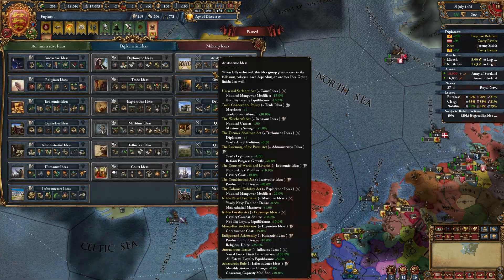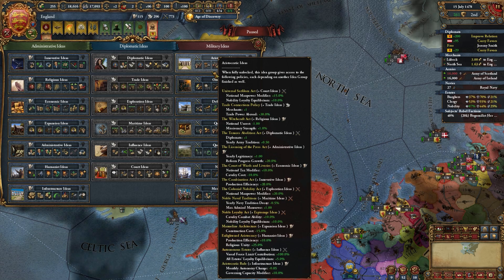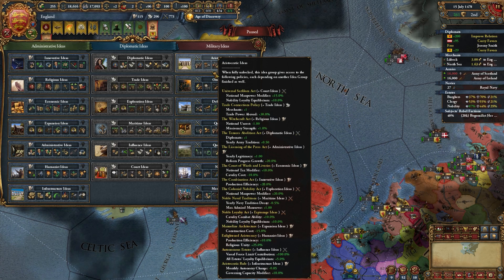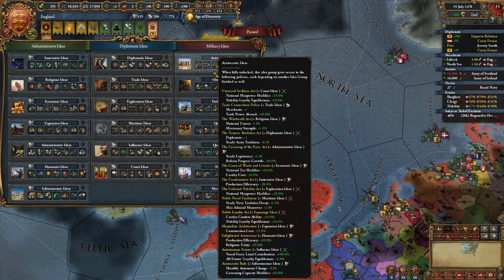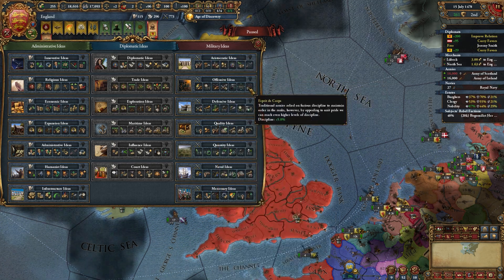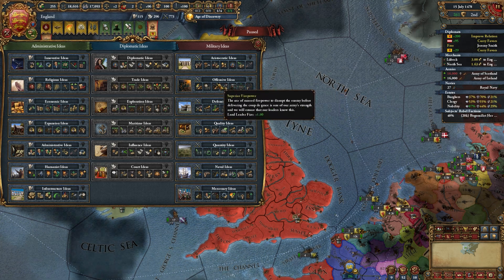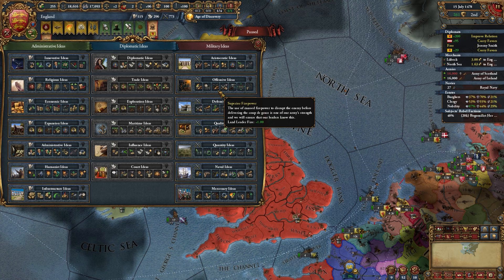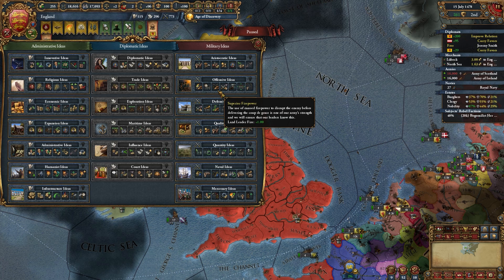So I get my second idea group. I'm thinking I'm gonna go religious — I'm a pretty big fan of religious. I know I'm England and I'm not colonizing, what's wrong with me, right? I obviously can't go Exploration yet anyway, and I'm not a huge fan of colonizing — it's a lot to deal with. Maybe we will colonize later. You guys leave in the comments if you think I should colonize or not as my third idea group. Let me know on that one. For my second idea group I'm gonna pick religious.